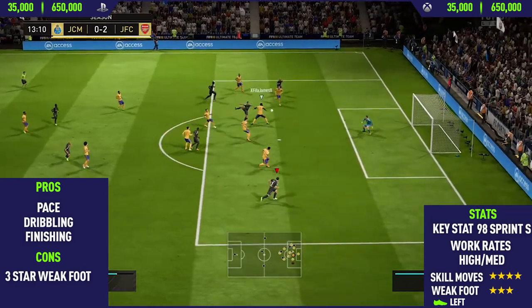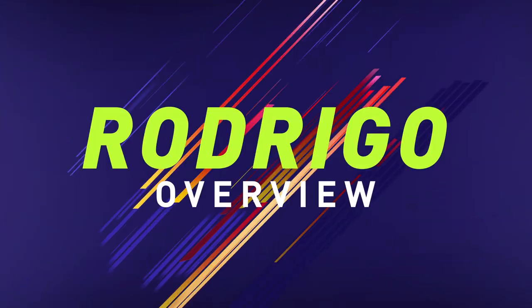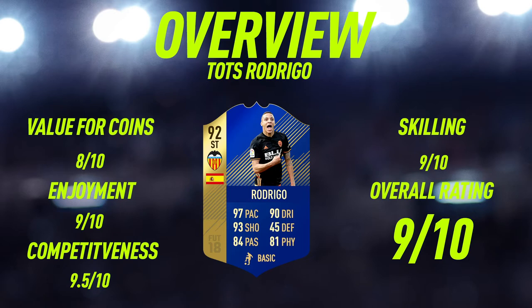Moving to the overview for team of the season Rodrigo — for value of coins I'm going to give this guy an 8 out of 10. He's going for around 220,000 coins at the current time, and in my opinion that is a very good price for a 92-rated striker with insane stats. He is very similar to Suarez, so if you can't afford Suarez's team of the season card, this would be a good, cheaper alternative.